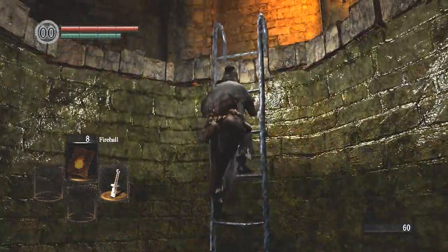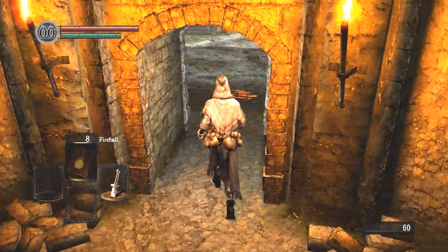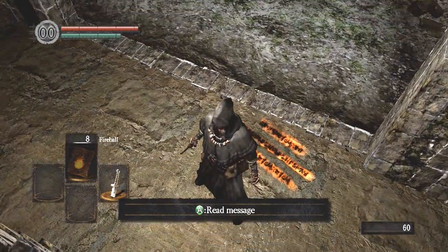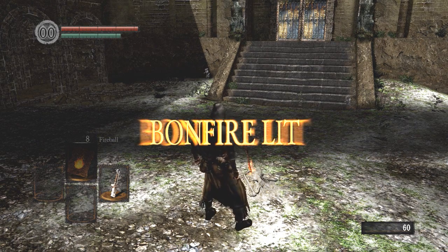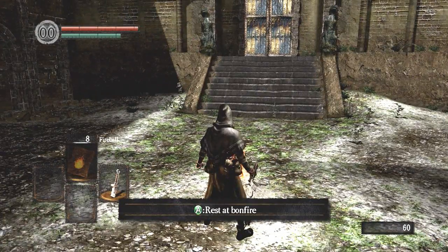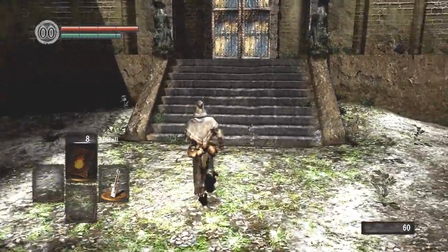Our job right now is just to get out of the asylum — this is the tutorial area. This is a bonfire, one of the most important aspects of the game. These allow you to heal yourself and reset your health potions once you get into those. They also reset all the enemies in the area, so any enemies you've killed — with exceptions like bosses and special enemies — do come back to life once you've used a bonfire.